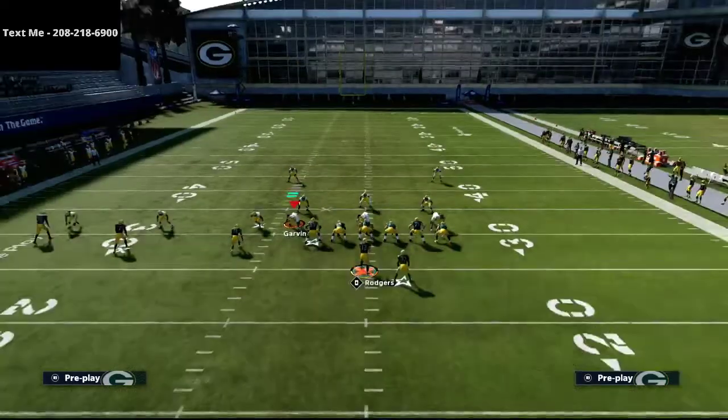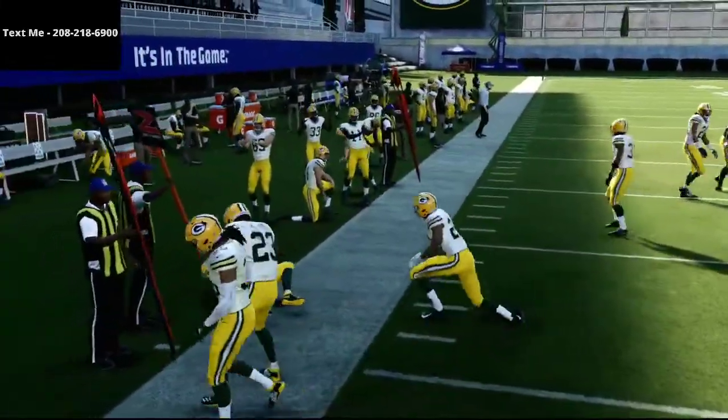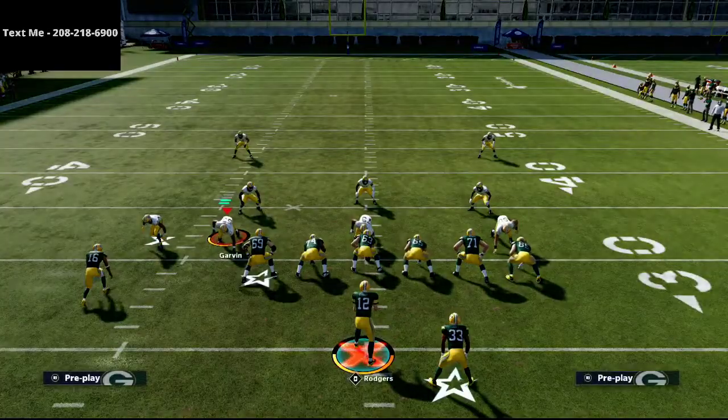If you want the full Trips Tight End Offset scheme — including how to run bubble screens and all the glitchy stuff out of this formation — text me at 208-218-6900. It'll also be in the top left corner and the description of this video. Just text the word 'madden' to 208-218-6900 and I'll send you an automatic text with the video. If you have any questions, hit me up there too. Thank you so much for your time, I hope you enjoyed the video, and we'll see you on stream tonight at 10 o'clock PM Eastern.